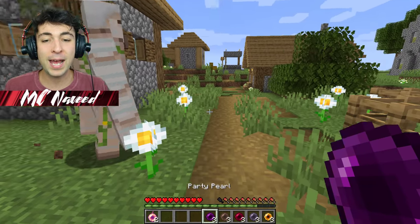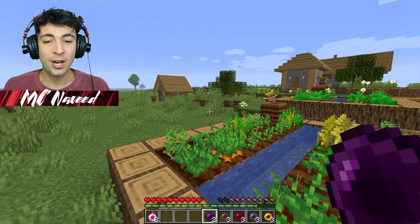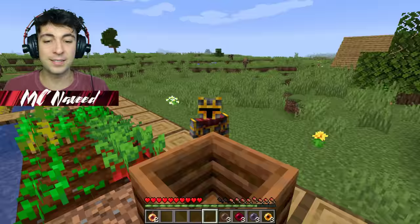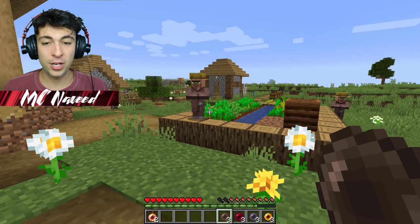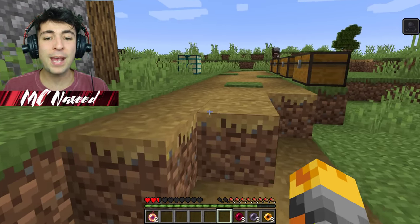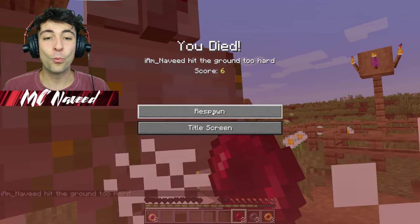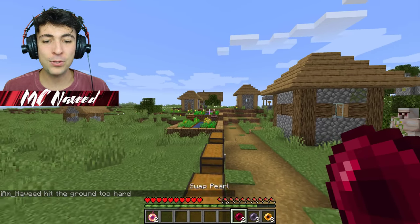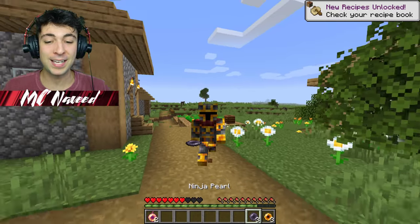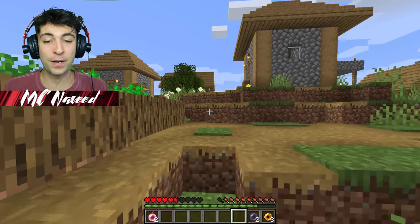And then we have the party pail. Wait, are they dancing or not? Apparently this was supposed to make every single mob around us dance — nothing, no one dancing. This is awful, I thought we were supposed to dance. And then we have the curse pail — it's gone ahead and given us slowness with every other creature around us, which I guess would be a bit confusing. And the swap pail will go ahead and swap our location with the iron golem's. That is going to be so fun — let me use it on one of the villagers, he'll be so confused. There we go, we swapped! It took a few tries but it definitely worked.